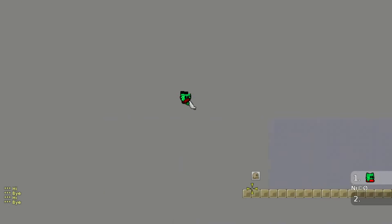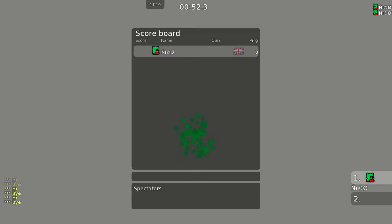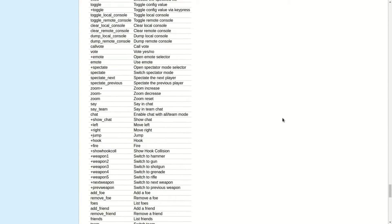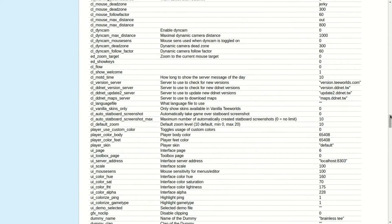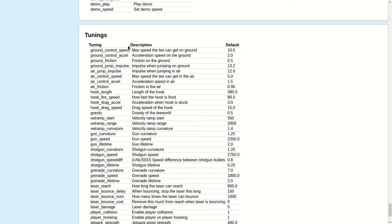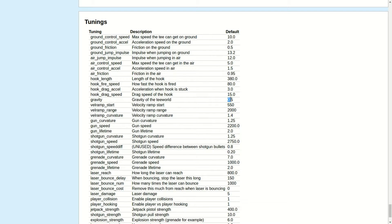I'll show you a list of all the commands you can use — it's on a website I'll link in the description. You can scroll past all the client settings and other things you can't put in the Tune Layer, and go down to the Tunings section. There you'll see the tuning name, its description, and its default value. For example, gravity defaults to 0.5.